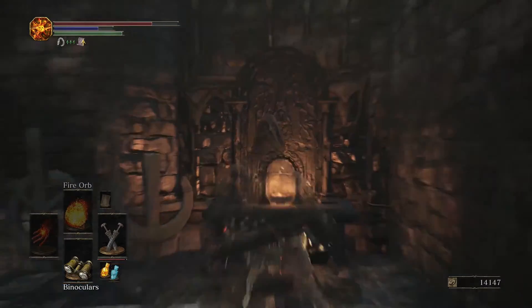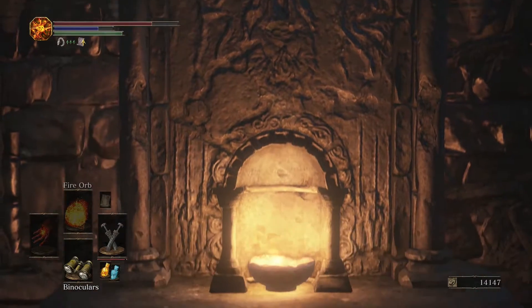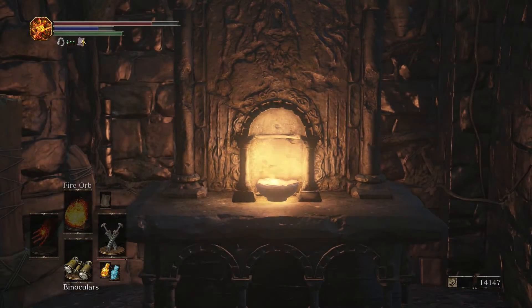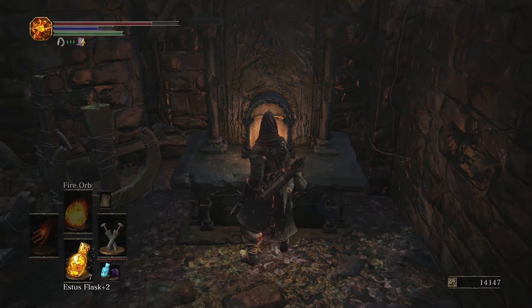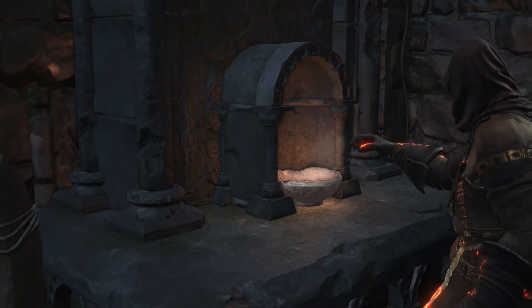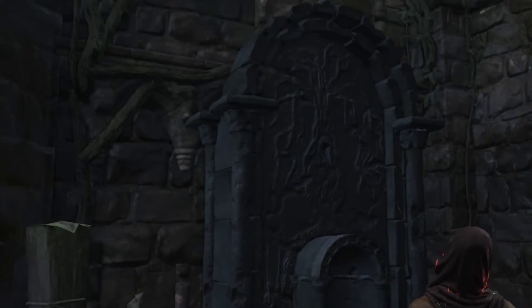There's actually a message at the beginning of this level that tells us to extinguish the flames. This is one of those flames. And looking at that relief that's in there, it might remind you of something. It might not be immediately apparent, but it is actually a depiction of a character that we already know.